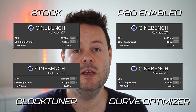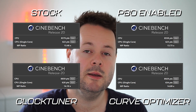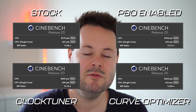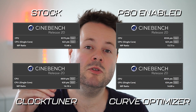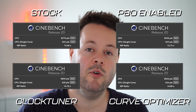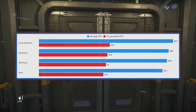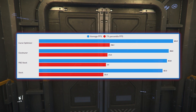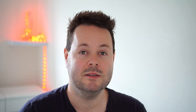If we go to Cinebench you'll see a decent increase — not necessarily that much over the Clock Tuner utility in multi-threading, but single core was good. The good thing about the Curve Optimizer is that it allows you to get decent multi-core performance as well as single-threaded performance, which is why I think it works well for what we're doing. Switching over to Star Citizen Lowville, we've got ourselves another frame and a half over the Clock Tuner. It's not a massive increase over stock, but you want everything you can get with Star Citizen, so we'll definitely take that.